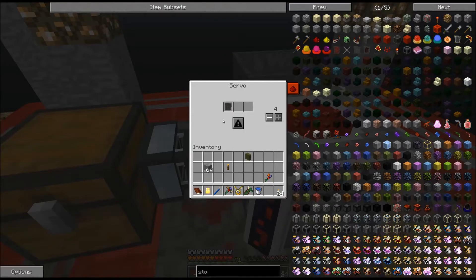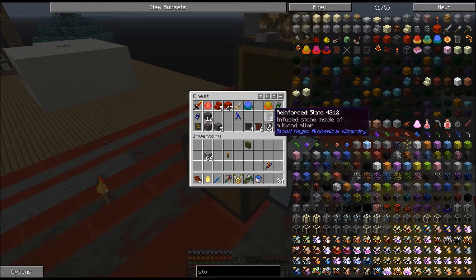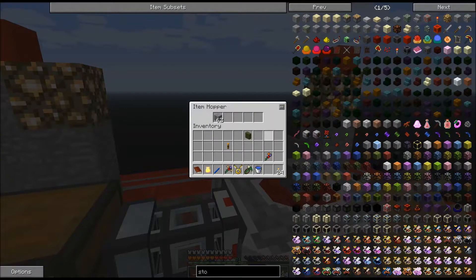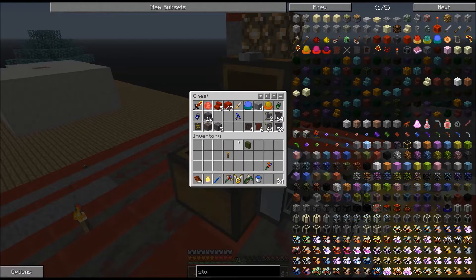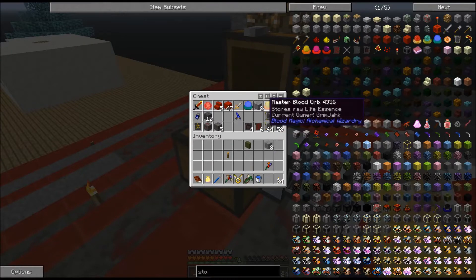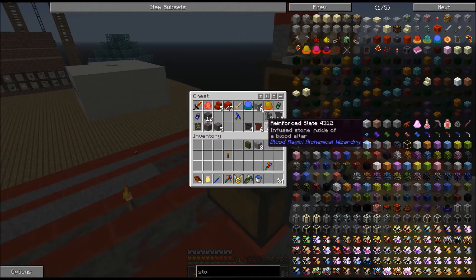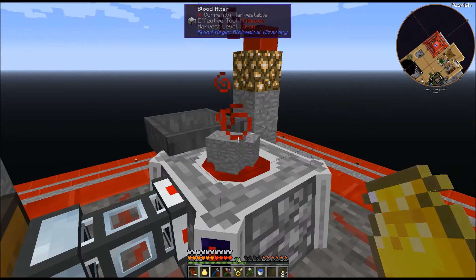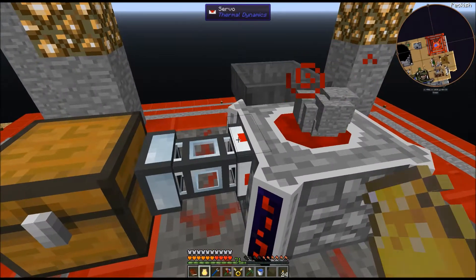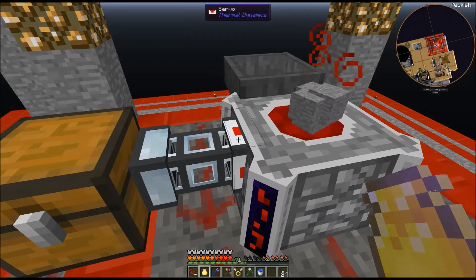I can come in here and blacklist the blank slate, which means it will automatically let through only the reinforced slates. So I take this stack of stone and it will dump the whole stack in here and just keep cooking away. I had basically taken a whole stack of stone and thrown it in here, and it had converted everything to blank slates — I was whitelisting blank slates. Then I grabbed a stack of the blank slates and blacklisted the same blank slates. So, that was interesting.